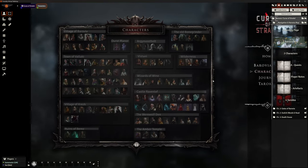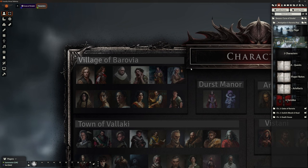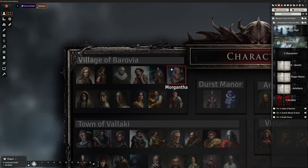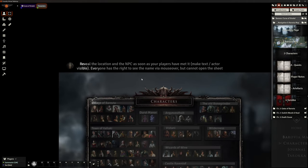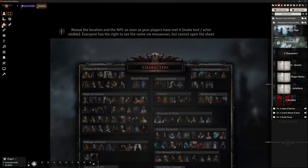There's a characters scene you can absolutely show the players — every NPC for the entire module is in here. At the top we've got Rose and Thorn, the Village of Barovia with all its characters. At the top of these scenes there are instructions to help the DM: reveal the location and NPC scene as soon as players have met them — make the text and actor visible. Everyone has a right to see the name via mouseover but cannot open the sheet, which is the default setting.